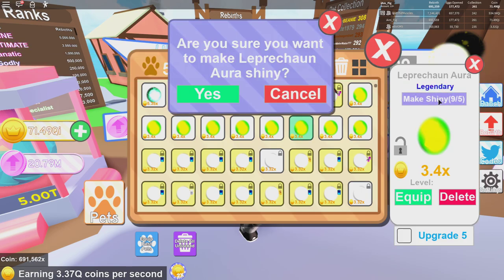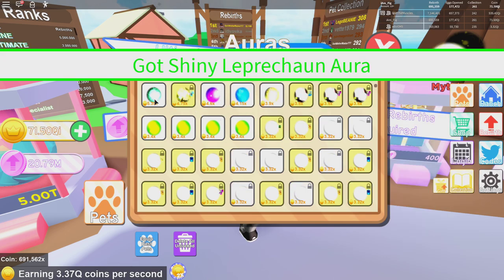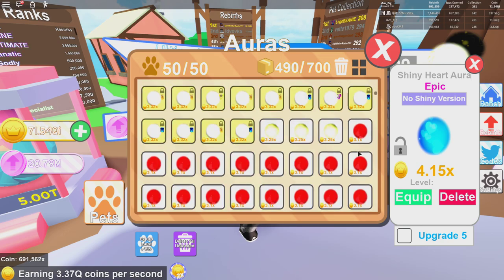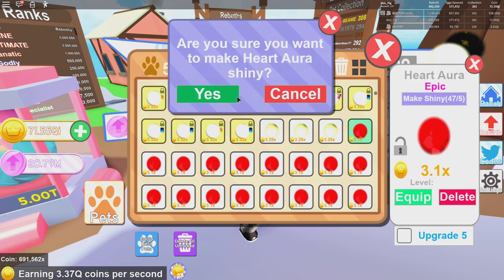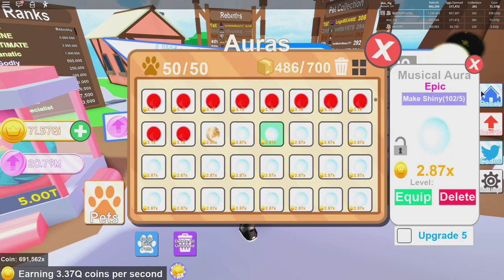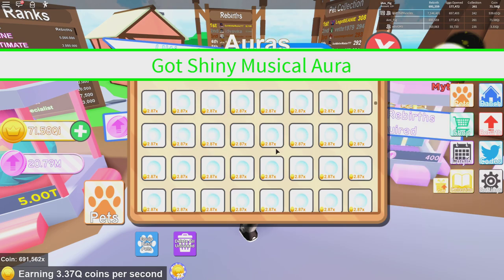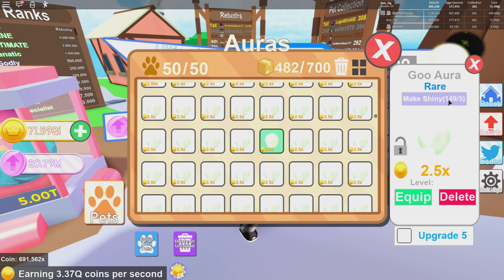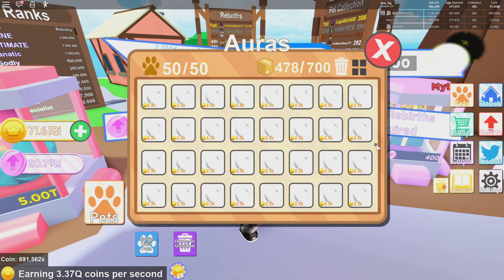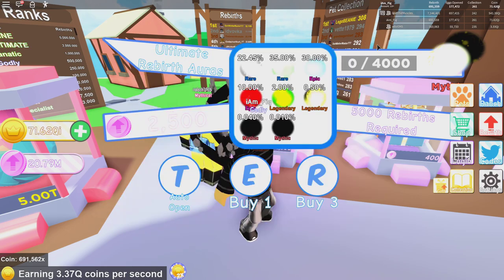I've got some leprechaun auras — enough to make one of those shiny — and that one is actually a lot stronger than the shiny retro aura, so that's pretty good. The new shiny auras are also a lot better than the old ones, obviously. I got a shiny feathered aura, a bunch of musical ones — let's make that one shiny too — and a whole mess of the goo ones. None of the mythics though.